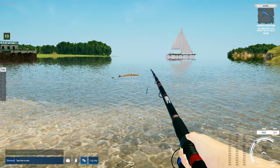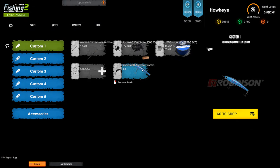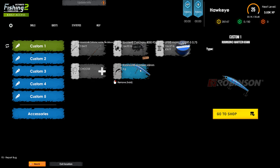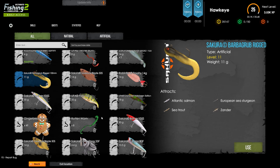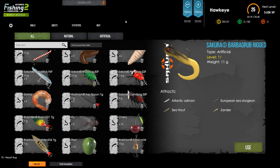That is a very big sturgeon — that's what we're seeing. Let me see if I can gear this thing up for the sturgeon. I need something seriously heavy-duty here. The one we're using is the heaviest rod, so we need to find a lure he'll go for. There we go — European sea sturgeon, the Sakura Bardic rub. That's probably going to be one of our best options. I don't think there's something better — that's about as good as it's going to get.